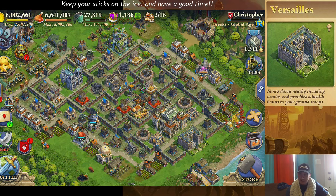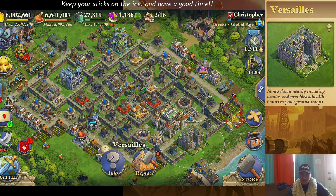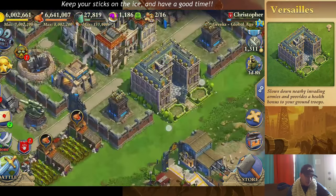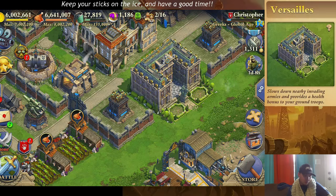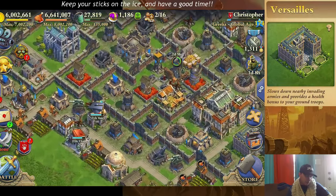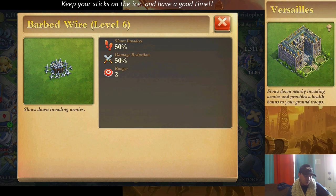The first wonder that I feel is very, very drastically misused is Versailles. Versailles is what we will refer to as a residual wonder — that's to mean when it is destroyed, it still does affect the surrounding area and underneath it. It actually slows down nearby invading armies. It increases your troop health by 10% and slows down your enemies by 40%. It is literally just a speed reduction, which in turn might be a damage reduction, but it's not identical to barbed wire, where it does the slowdown and has the damage reduction.